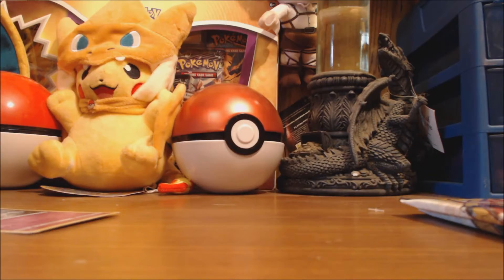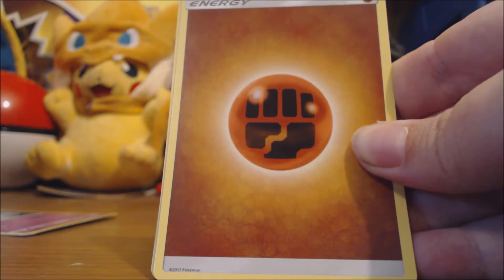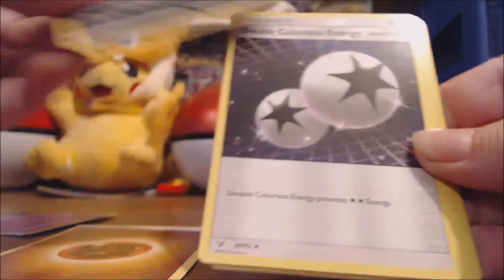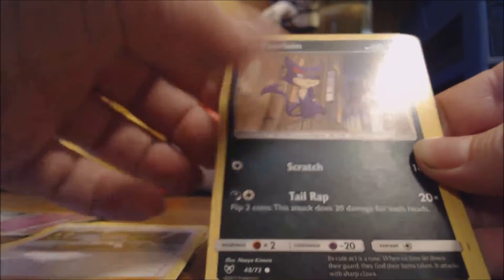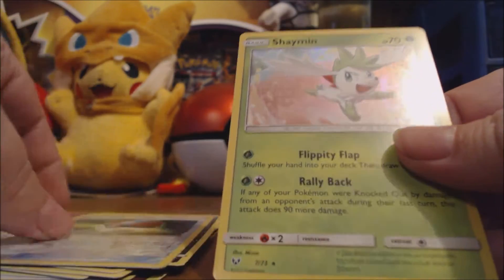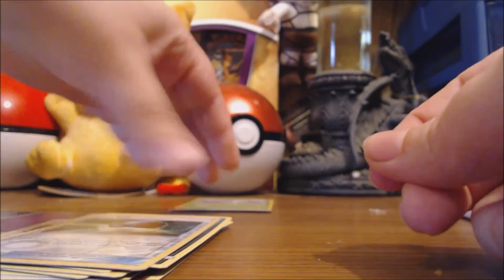Shining Legends is definitely one of my favorite card series because I usually get really good pulls with every one I do. We got an energy, a Spirit Link, a Double Colorless Energy, Pearlian, Croconaw, Pikachu, Ekans, Zorua, a Great Ball, and a holographic Shaymin. That's one of the reasons why I love this series so much — the artwork is really great on it.